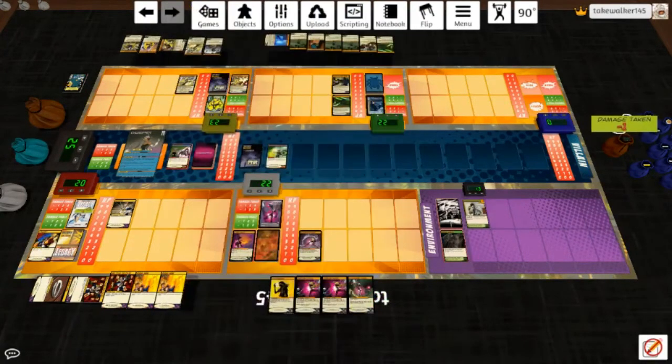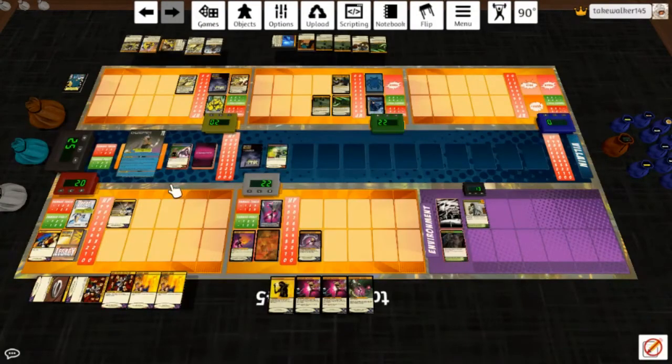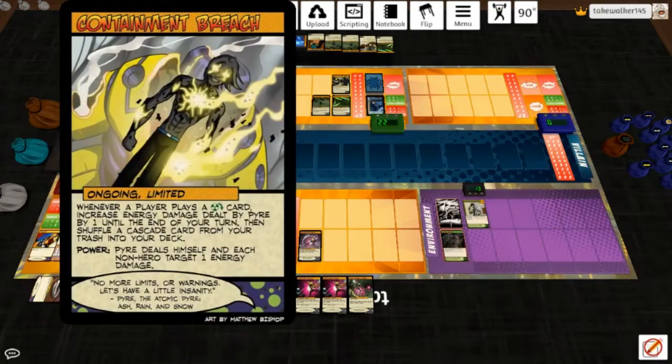Augmented Energy Field — I hope there's some ongoing destruction in this team. She hits Pyre for three. Battlefield Analysis: at the start of your turn, destroy this card. When this card is destroyed, select up to three targets, increase damage dealt to those targets by one until the start of your next turn. Very helpful. And then he will bug on Chokepoint for two and draw a card. Chromodynamics — whenever a player plays a tapped card, Pyre deals a target one energy damage, and it becomes two energy damage because of Containment Breach.